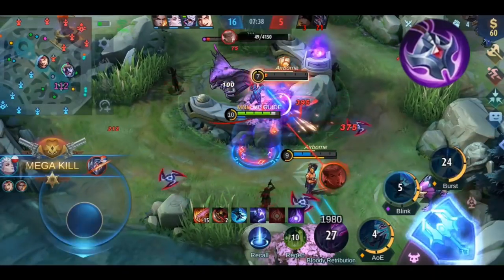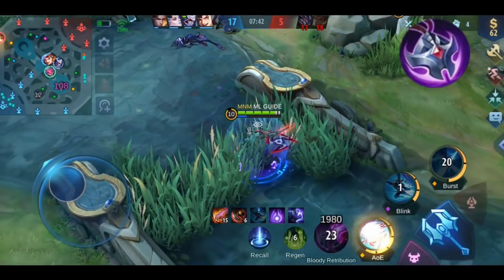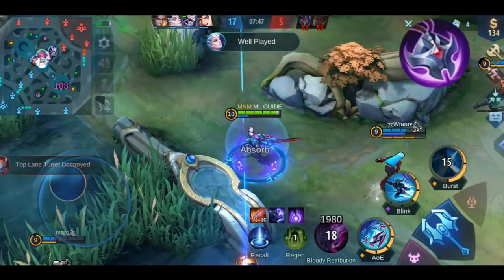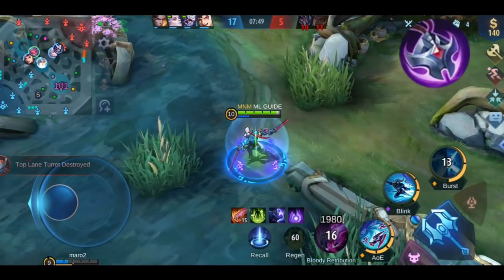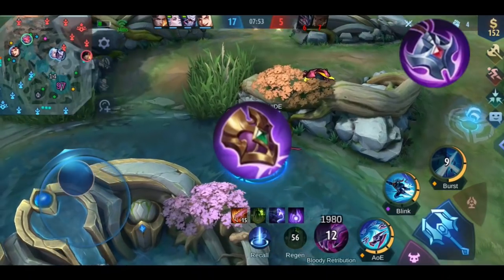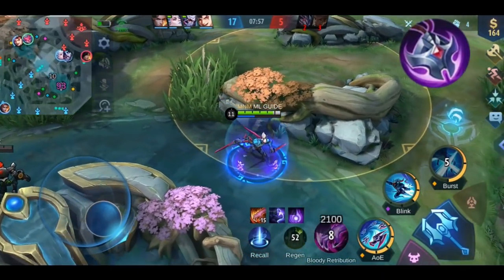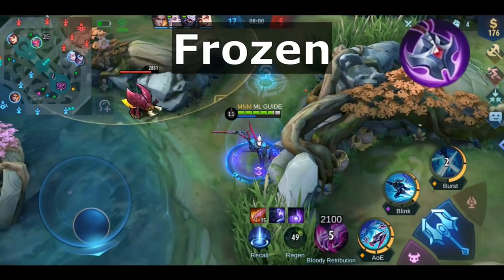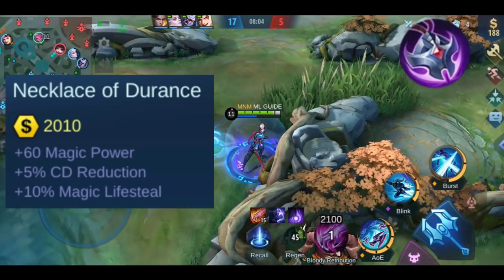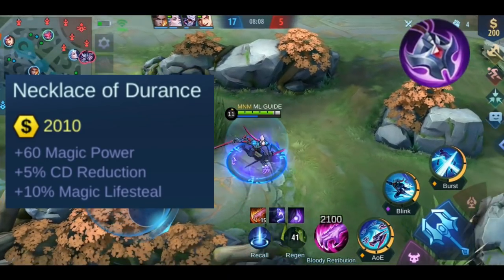Last, let's talk about Necklace of the Durance. This is an item everyone — including your mother — has to know, because it's one of three anti-heal items that you desperately need against heroes with HP regen and shields. The other two are Sea Albert and Dominance Ice. But first, the secret keyword — it's Frozen. All giveaway info is in the description. Now the stats: you get +60 magic power, +10% magic lifesteal, and +5% cooldown reduction.